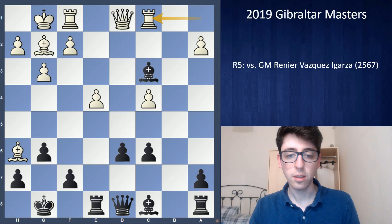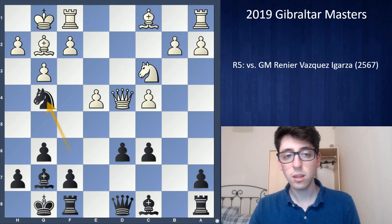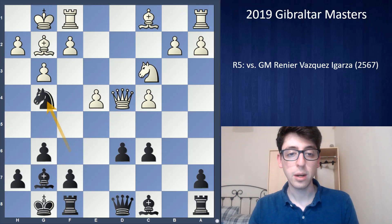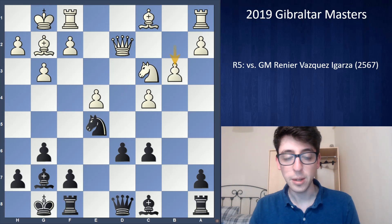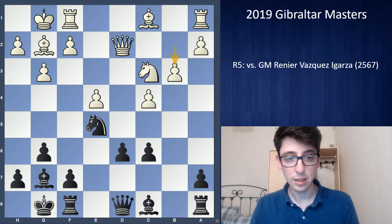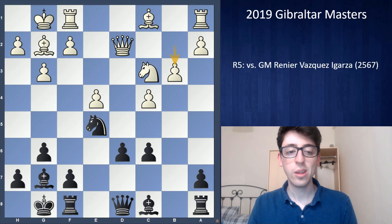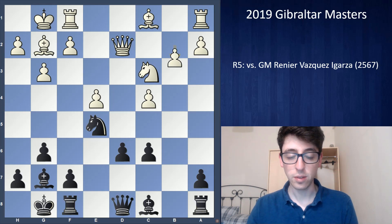Also, Qd1 is not the only move — apparently Qd2 is also a move here. The point being: after Nxe5, white can play b3, and now I don't have Nxc4, so I don't win the pawn back immediately. I had no idea whether black gets enough compensation for the pawn. During the game it would have been tough to figure all this out.